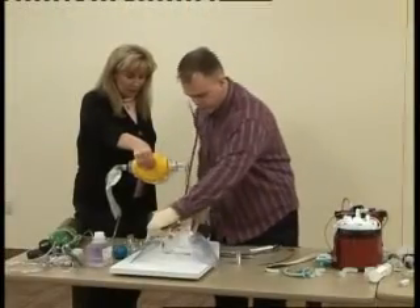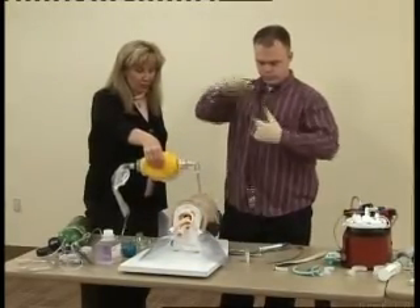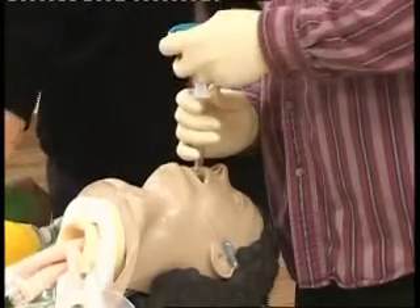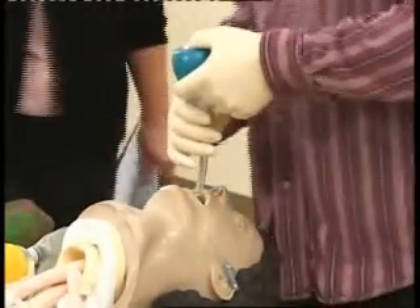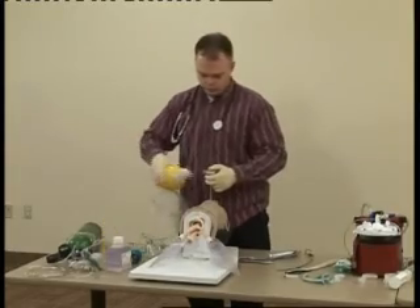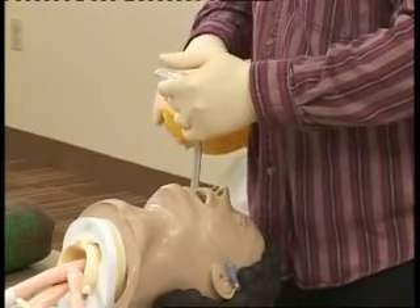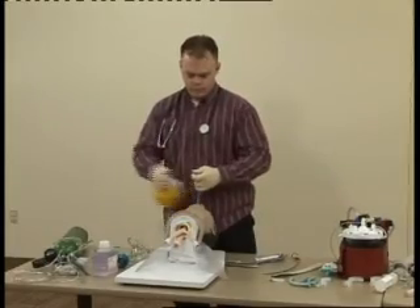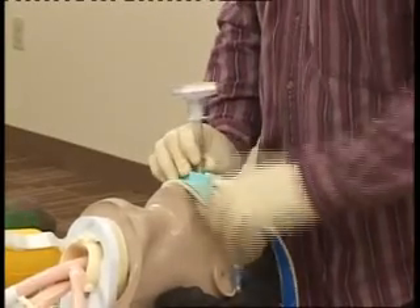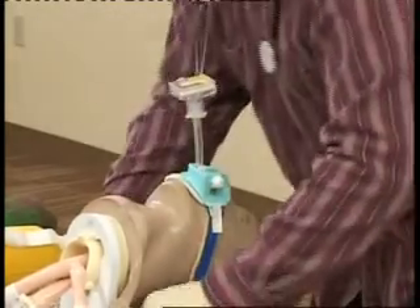I'm going to auscultate bilaterally over both lungs and also over the epigastrium. Additionally, I can use the bulb syringe — with the air coming back, it means that I'm in the trachea. I can also use the end-tidal CO2 detector, making sure that it turns yellow. And it does. At this time, I'd like to secure my tube, placing the strap around his neck and making sure not to jostle him too much.